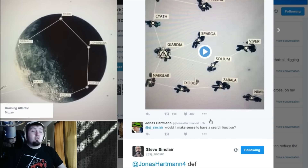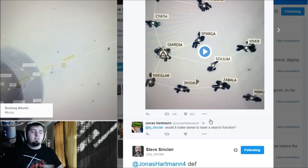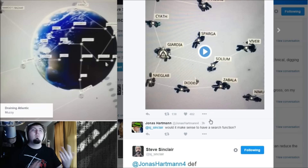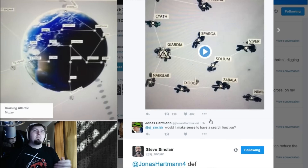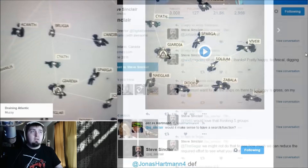One of the main problems with StarChart 1.0, which this is very similar to in appearance at the very least, was that it was hard — unless you knew where a place was because you'd been there so many times — like, which place is Sparga? Where's War at exactly? So there's not a search function, that'd be a huge downside. It's nice that they're thinking about that.